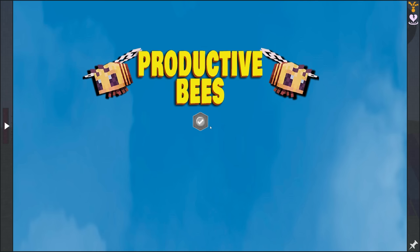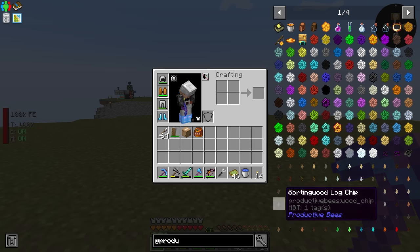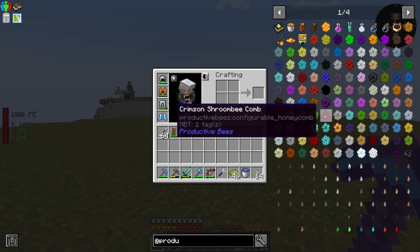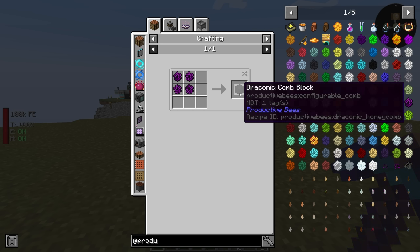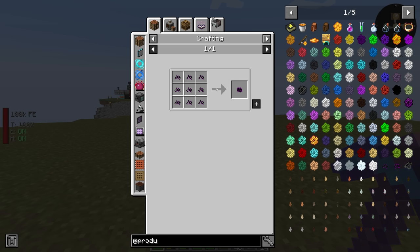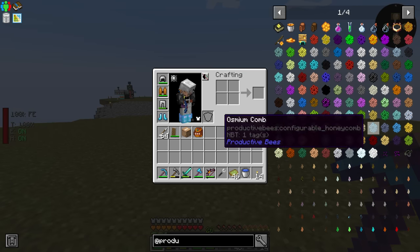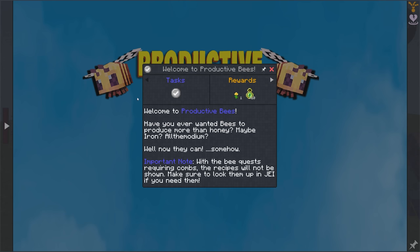Poking around the quest book, I saw the Productive Bees section and this actually has me kind of interested. There's a lot of different types of combs we can get — like the Applied Energistics ones, fluix or something — there's a draconic one. I guess that's draconic honeycomb blocks that'll get us draconic dust, which turns into an inactive dragon egg. Anyway, there's a lot of cool things we can do, but in order to even get started we need to have a bee. The quest only has a check mark — I don't know if clicking this shows more quests.